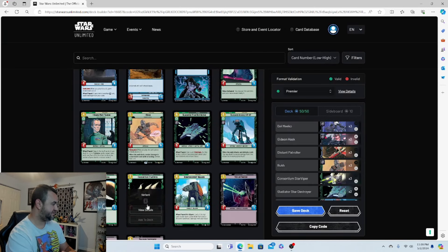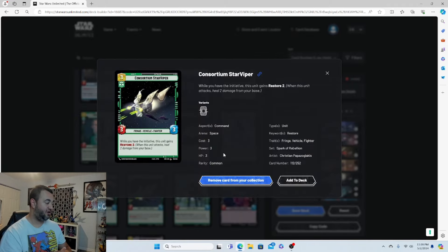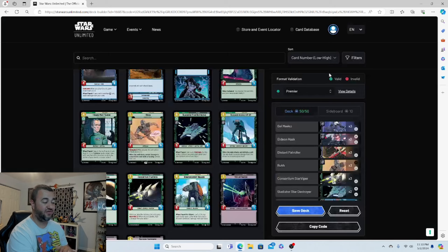Another great green card is the Scimitar Star Viper — costs three for a 3/3. While you have the initiative, this unit gains Restore 2. I've tested this card a lot and it is so annoying late game. When you have the initiative and this card is out, if you attack twice you heal four from your base on top of dealing six damage to your opponent. Very cost-efficient, three copies.